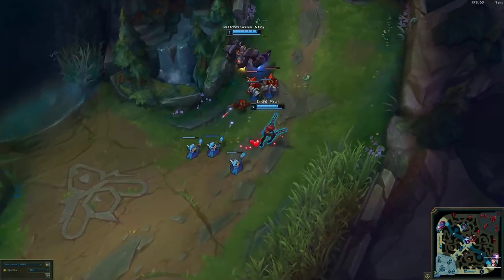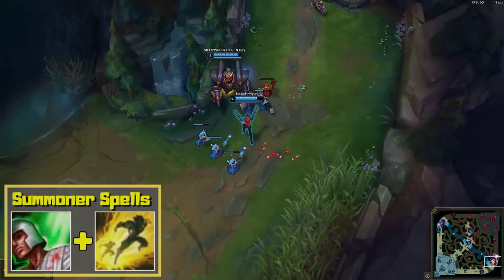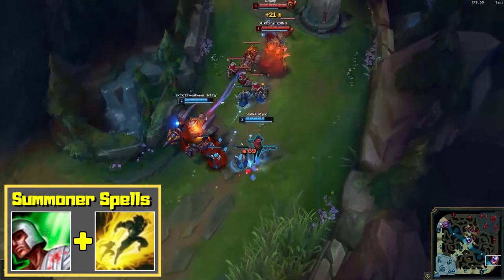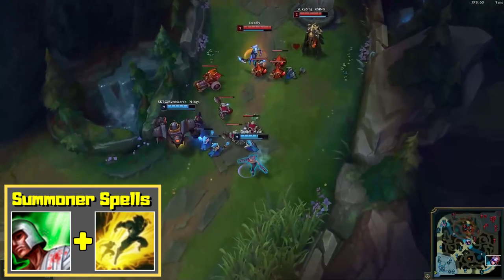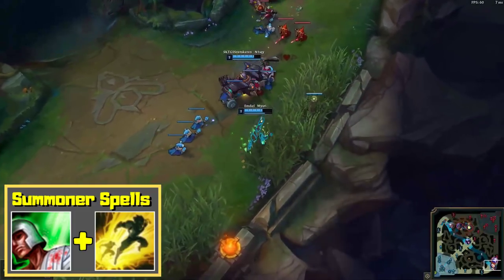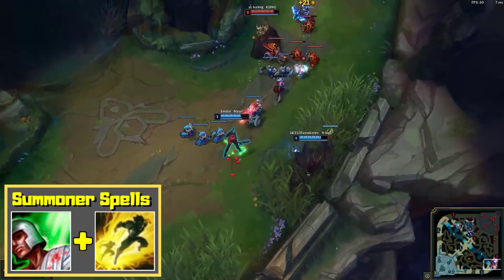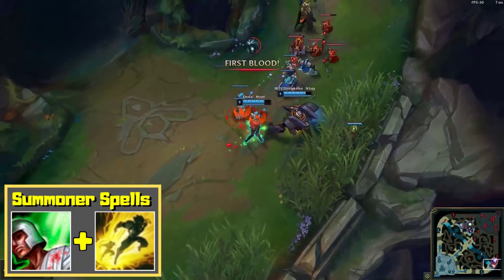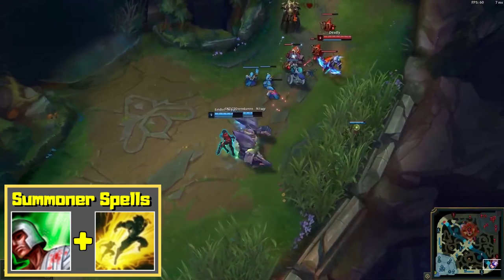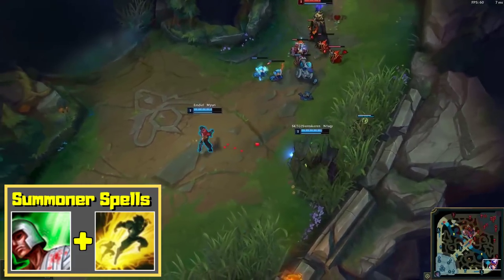Finally, let's talk about summoner spells, a topic relevant to all Misfortune playstyles. You need to pick Heal and Flash in every single game — well, almost every single game. There is one exception: if your support insists on picking Heal themselves, then you simply pick Barrier and Flash, because having double Heal in one lane has diminishing returns. By the way, I always have Flash on my F key, since F obviously stands for Flash, but there is a strange breed of people out there who have Flash on their D key instead. Are you a Flash F or a Flash D kind of person? Let me know in the comments.